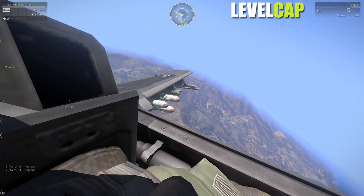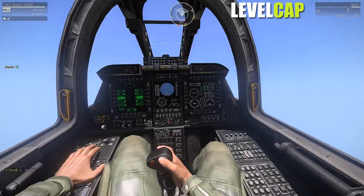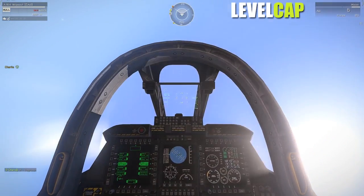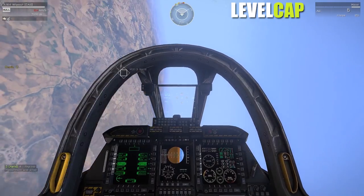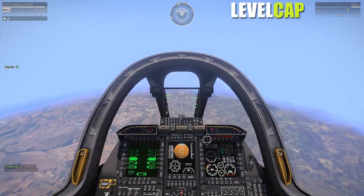So long as you're on a straight line with the target, as you approach it, so long as you are not really really crazy high — like 2,000 meters, 1,500 meters is fine. Just approach your target from a straight line. Just keep pressing that lock button and then you'll see it will appear.